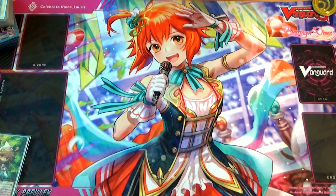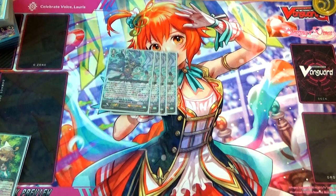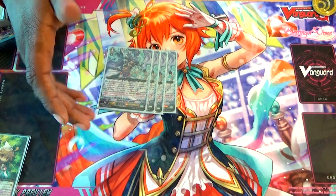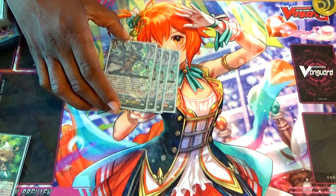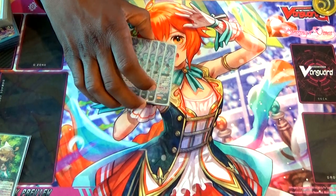Let's get to the grade 3s. The main grade 3 of this deck is Fenrir, as you already know. Stride Scale, Soul Charge 3, then when you Soul Blast you Counter Blast 1 and Superior Call. The GB2 is barely relevant — don't worry about the GB2, the GB2 is terrible.